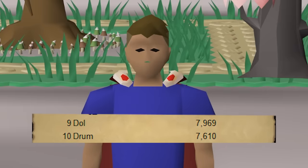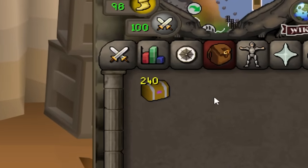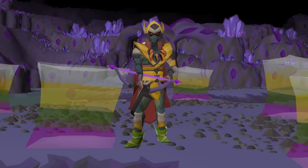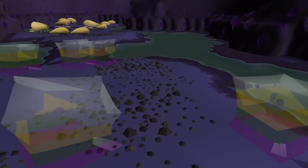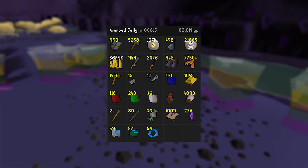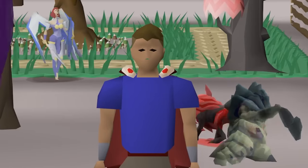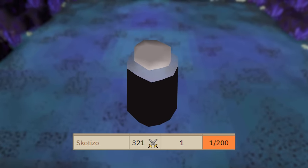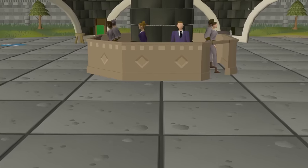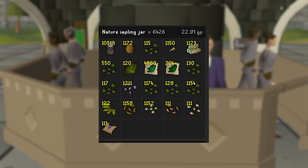We're getting to rank 9, and we've got exactly 240 hard caskets to make it happen. For those new to the channel, we're all about hunting down hard clues by taking on those warp jellies in the Catacombs of Kourend. We've slain over 60,000 of them, racking up over a thousand clues along the way. We're also on the hunt for that elusive jar of darkness to complete our Skotizo collection log.